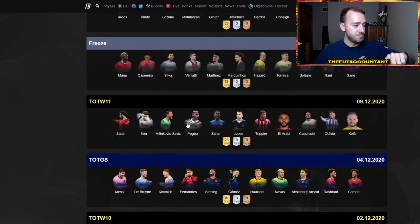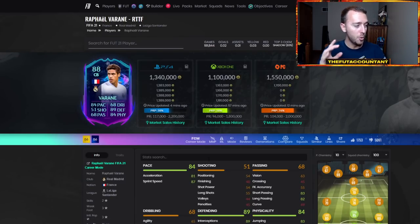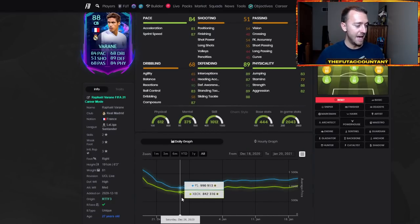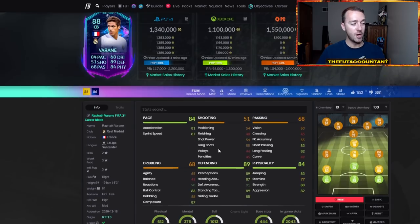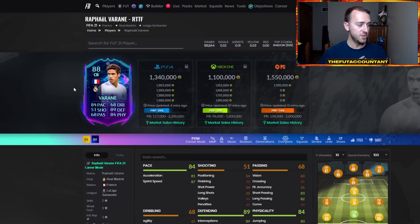One card I think could have an astronomical rise because of its rarity and how OP it is in-game is Veron. He was 990k in packs, up to 1.2 million, and keeps rising. If he's back down towards 1.2 million on PlayStation and about a million on Xbox, I would not be surprised if this card goes to 1.6, 1.7, maybe even 1.8 million a couple of weeks after Team of the Year. People are going to want that Veron player build — that OP center back that everyone likes to use — and they're going to be able to pay for it.